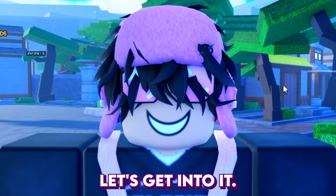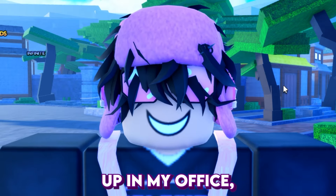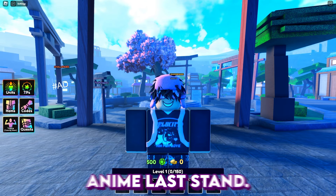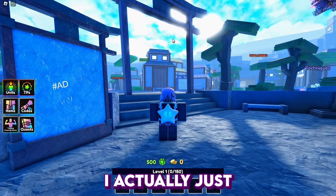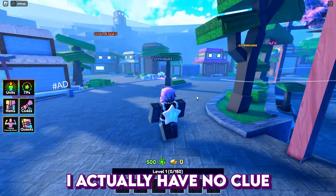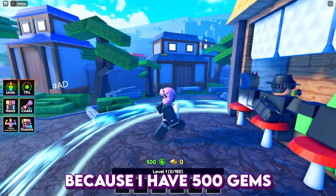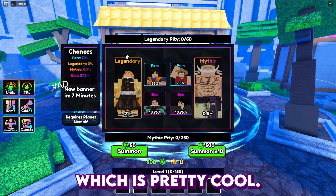The hashtag ad thing is not supposed to be on screen - it was a mess up in my OBS so just ignore it for the rest of the video. This game is called Anime Last Stand. I just spawned and I'm gonna turn on the audio now so we get the music going. I have no clue - it's supposed to be tower defense and it looks pretty neat. We're gonna TP to summon because I have 500 gems, so we get one temple which is pretty cool.